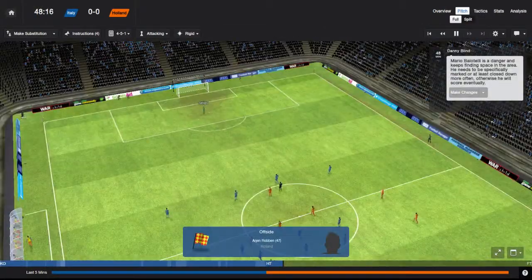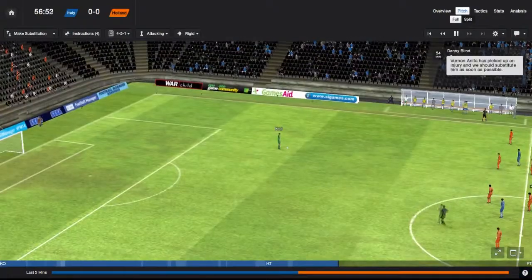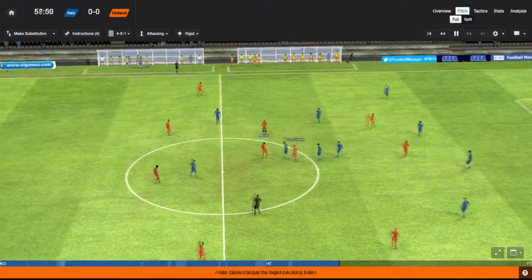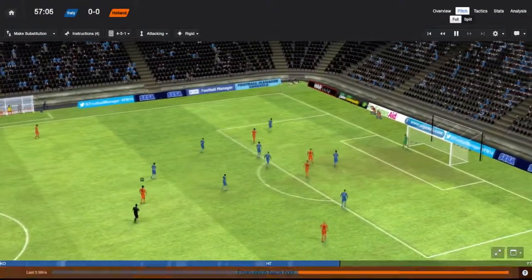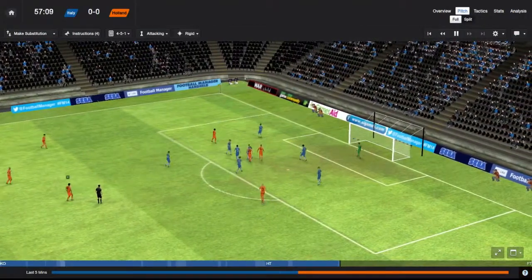Here's the start of the second half. I've made one change, bringing off Snyder and replacing him with Van Ginkle, so we'll see how that youngster does. Van Ginkle picks it up to Anita — Emanuelsson's got space there, he should score, but he doesn't. That's going to be a corner to us. He should have come forward with the ball — he just stood still.